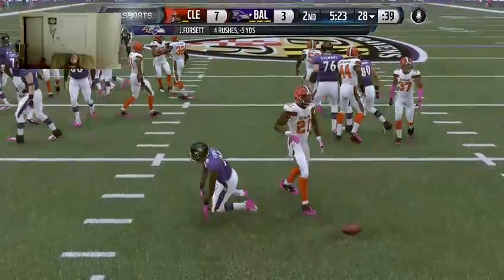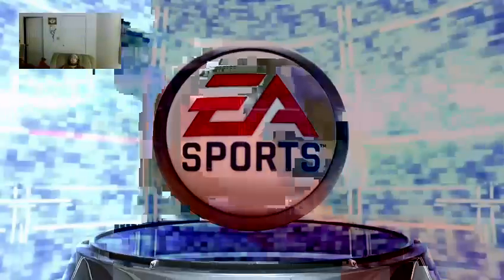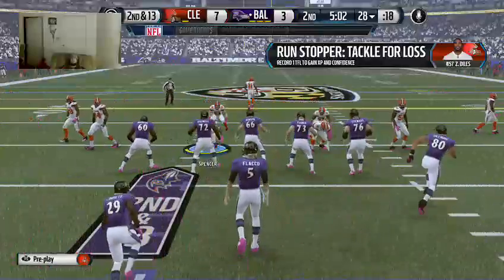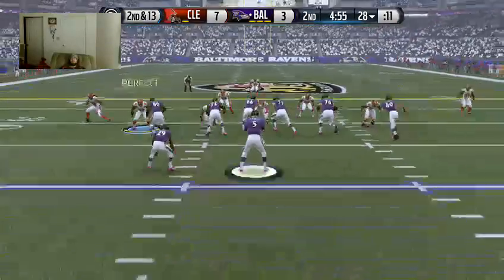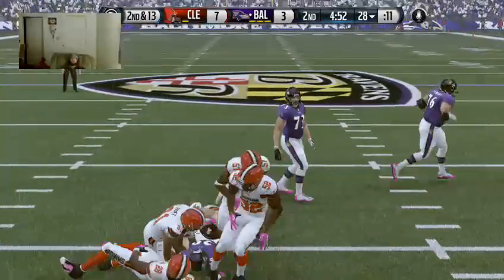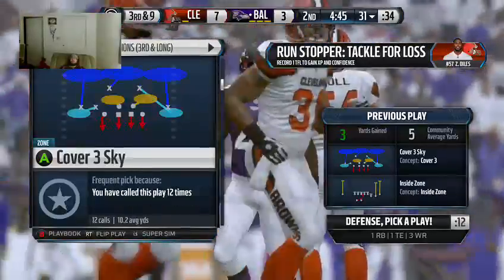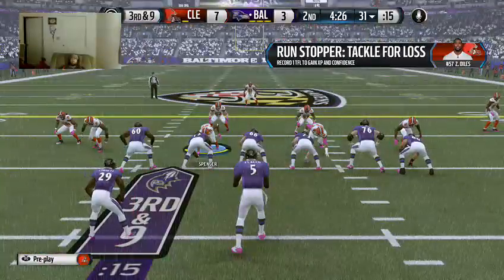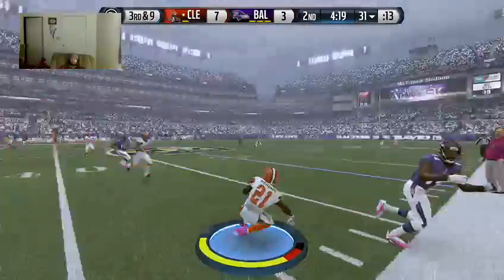Got to give the defense some credit. That play — they stop it, loss of three. Second down coming up. Hand off made — he's tied at the 31. Good job by the defense, they hold the running back to a short game. Now looking at third down. Flacco from the shotgun — and intercepted! Yes!